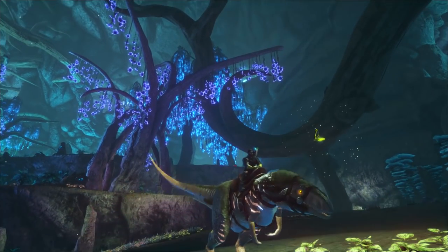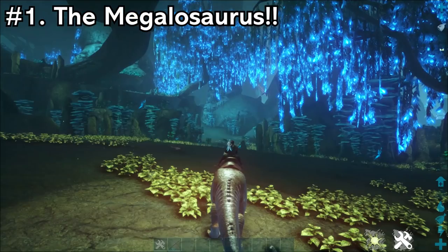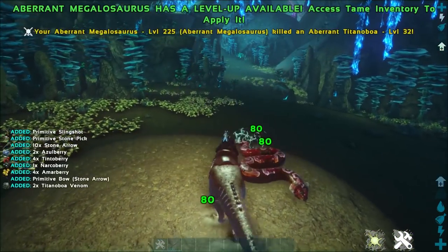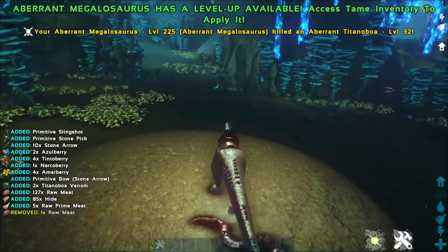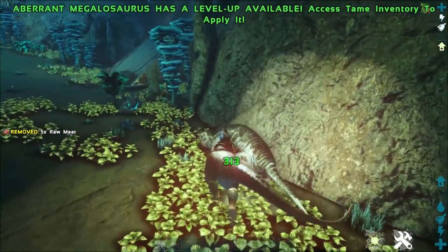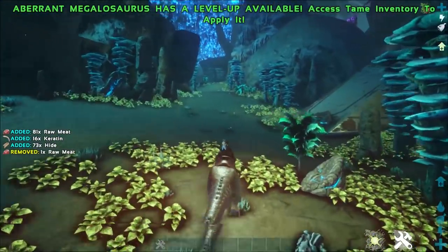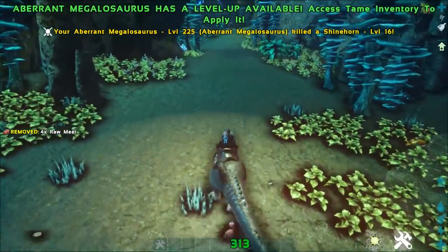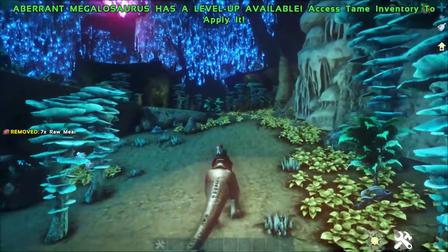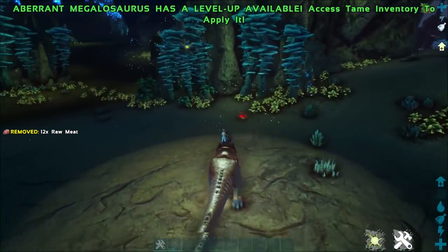Coming in at number 1, we have the Megalosaurus. This guy, hands down, is the King of Aberration. You literally cannot go anywhere without taking one of these guys — they are absolute beasts. They deal so much damage since it's permanently nighttime on Aberration, meaning these guys never lose the buff. You can see they were hitting harder than the Reaper King. These guys are one of the best dinos to use for PvP on Aberration because of the damage they deal.